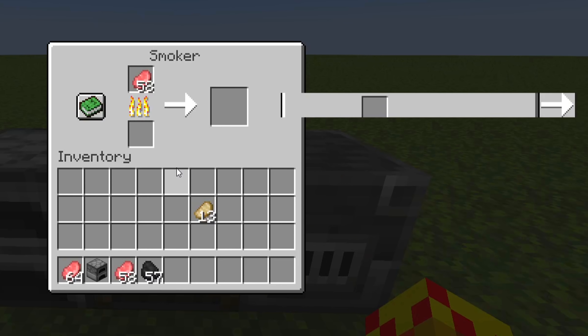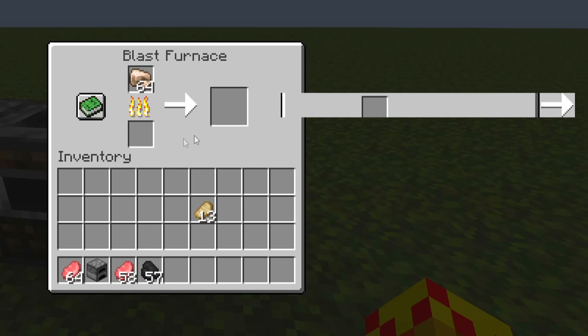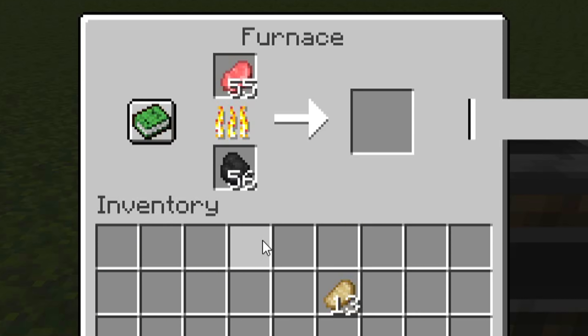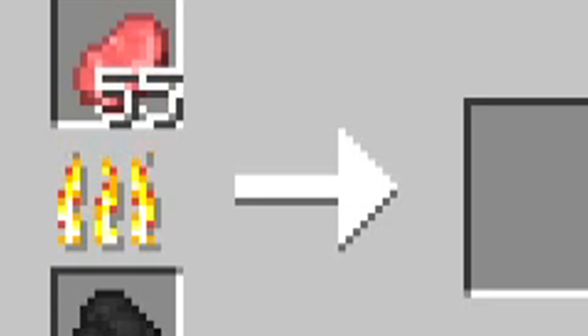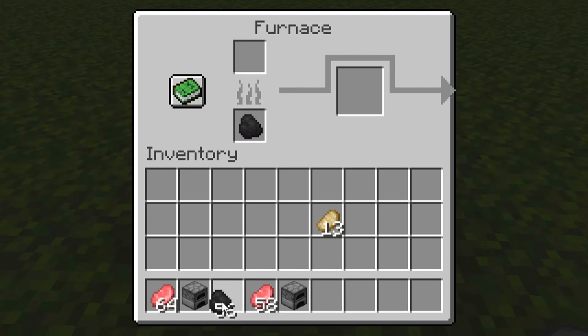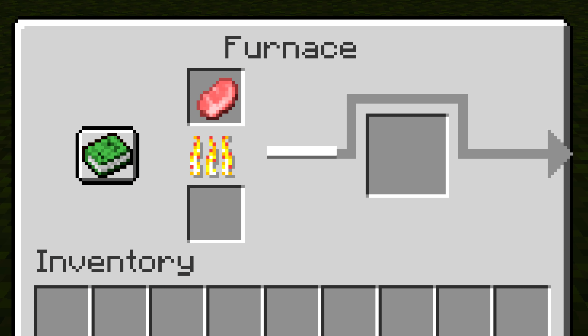And this applies to everything — your smoker and your blast furnace. Even without any fuel, it does the same thing. So with a little bit of investigation, all I have to do is change the texture to one simple thing. There's the fuel, there's the item you're cooking, and just watch.